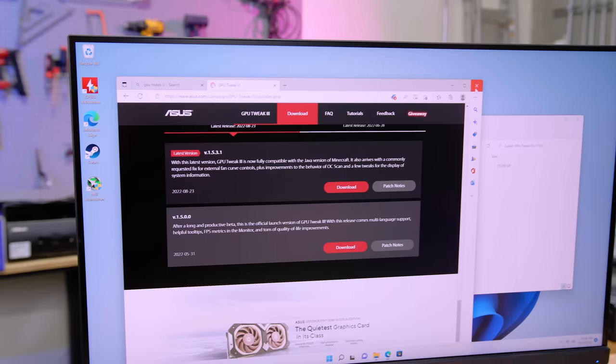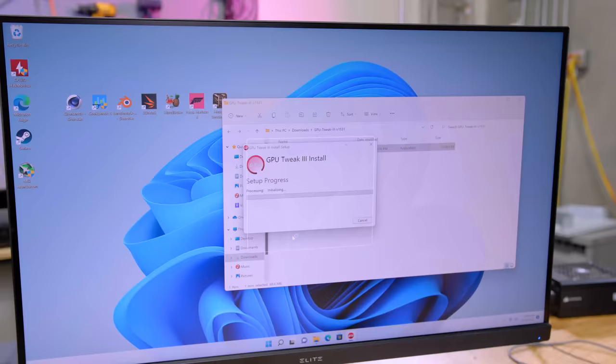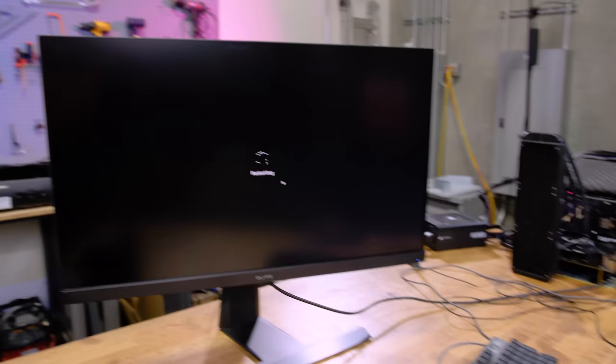I've resorted to giving GPU Tweak 3 a shot, only because ASUS highly recommended it in their email. They're always going to recommend their own product, but apparently it works in a very specific way with their cards — similar to how EVGA Precision worked specifically with EVGA cards — versus MSI Afterburner which is just general support for scanning sensors and moving sliders. I'm going to try this again with GPU Tweak 3 to see if there's anything in those settings that gives me an edge.